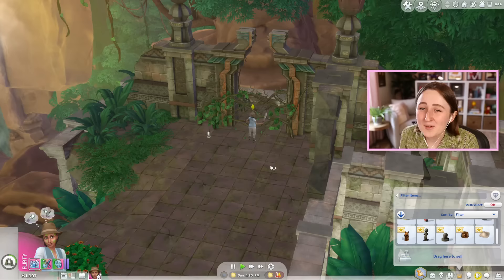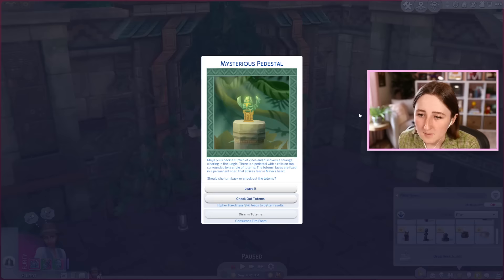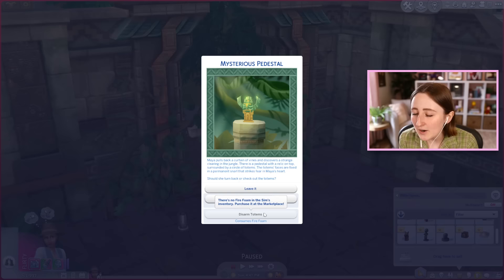We haven't even gotten into a temple and we're already dying. Mysterious pedestal! Maya pulls back a curtain of vines and discovers a strange clearing in the jungle. There's a pedestal with a relic on top, surrounded by a circle of totems. The totems' faces are fixed in a permanent snarl that strikes fear in Maya's heart. Should she turn back or check out the totems? I can't disarm them and I don't have anything. The last time I checked something out that I shouldn't have, I got a disease that's going to kill me, so maybe I'll just leave them.